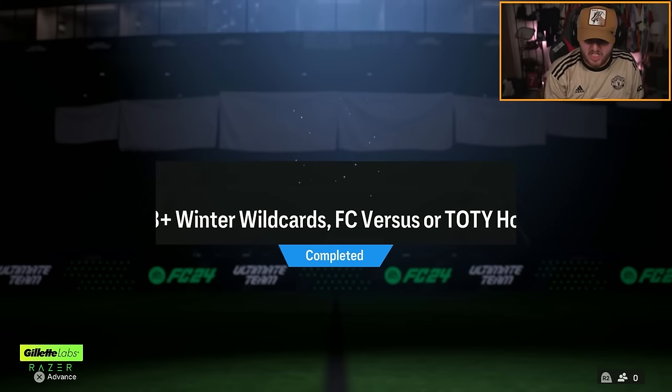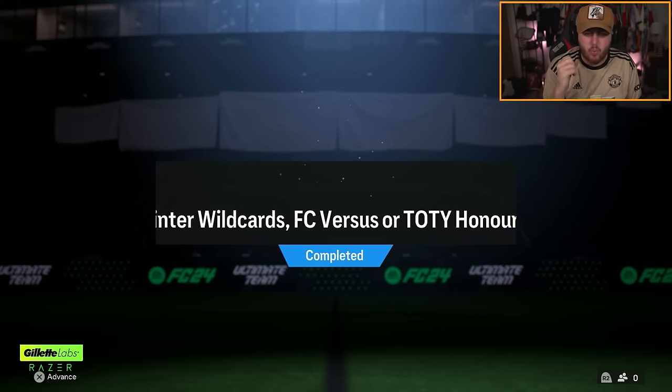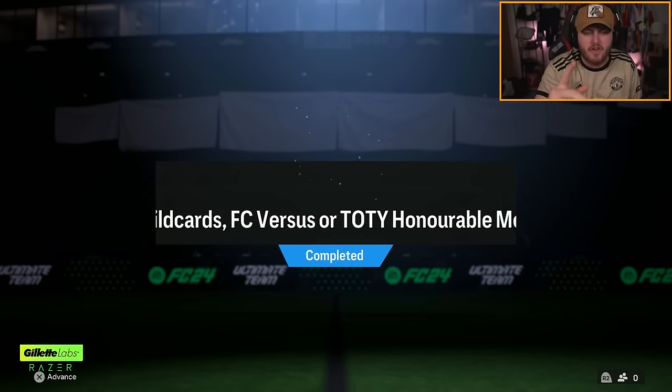EA dropped the 88 plus winter wildcard FC versus and team of the year HM player pick, as well as guaranteed birthday icon packs and a lot more. Let's open up everything and see what we get.